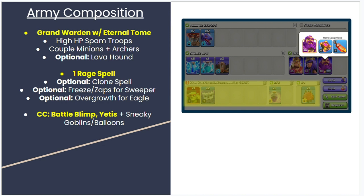You're going to want the Warden's Eternal Tome. Ninety percent of the time you'll use the Eternal Tome for your Blimp, and I'll show you how to use it for your army at the same time.